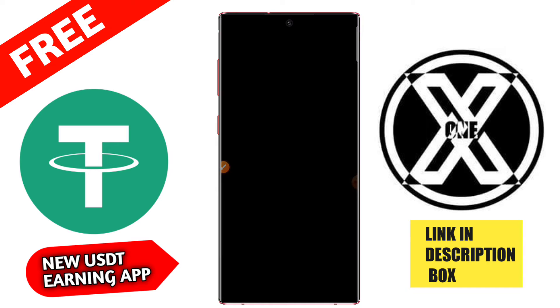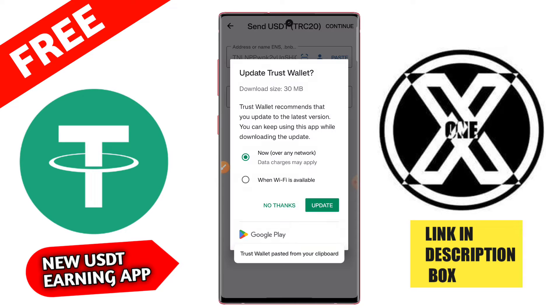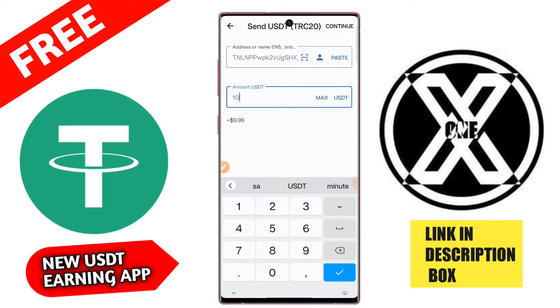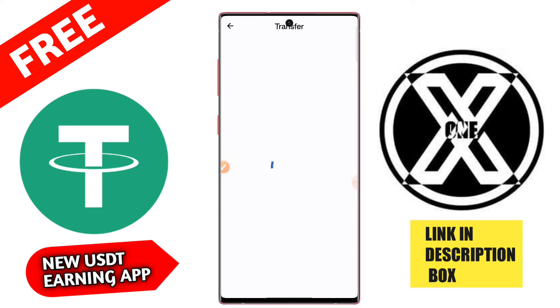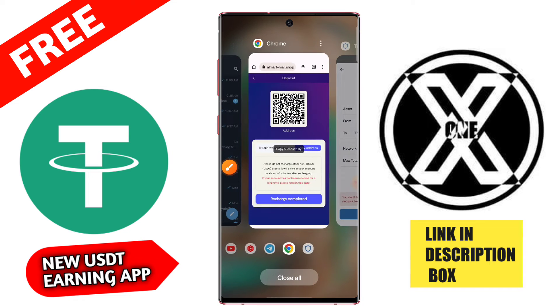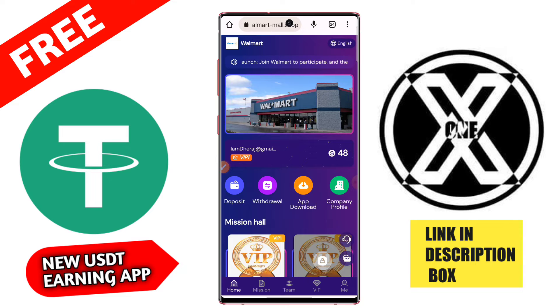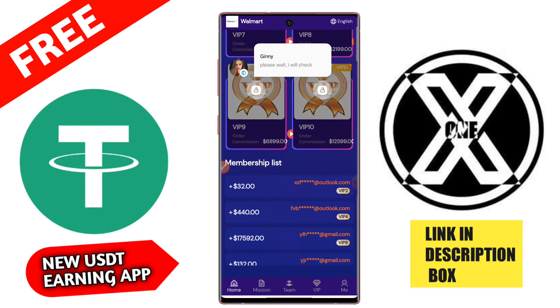You can use any wallet — I am using my Trust Wallet here. You can use Vajirrex, Binance, or Crypto, any wallet. I am using Trust Wallet. Then click to paste, type the address and the amount, then click here to transfer. After successfully recharging, you can check it here — it shows successfully at the top. Then click on the application and click the recharge completed button. Please do not recharge other non-TRC-20 USD assets; it will arrive in 1 to 3 minutes.